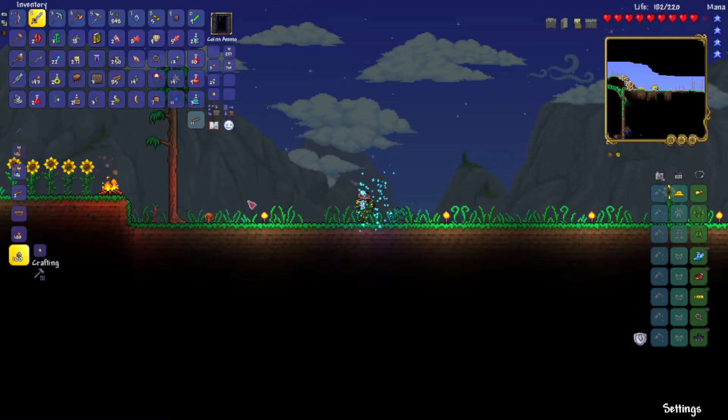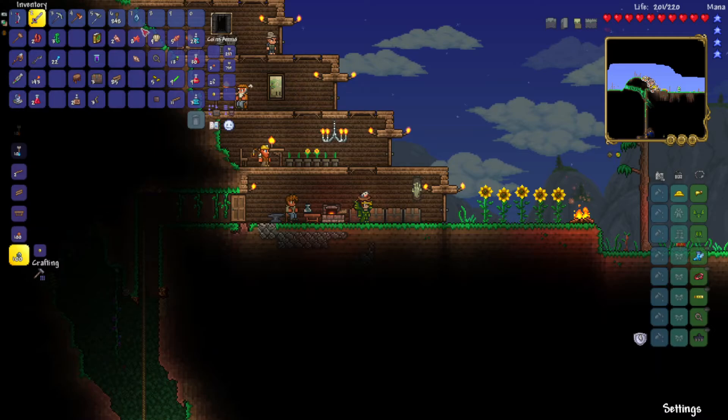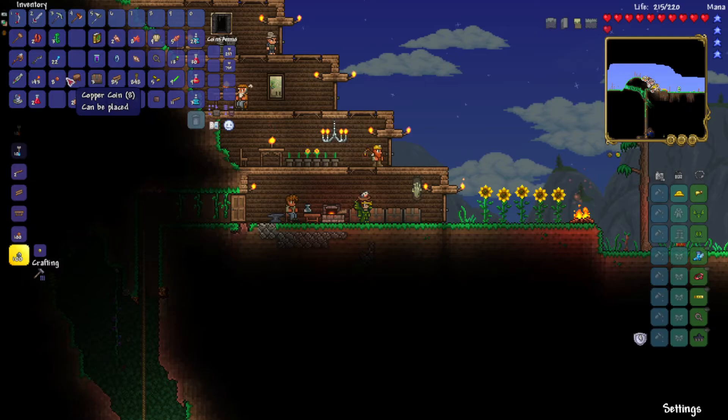I'm gonna go back home and clear out my inventory. You can actually hit this button and it will quick stack things to all your chests, so you don't have to click through each of them one at a time. I wonder if I put my money there it'll do it too - oh, I don't think it does, but that's alright.